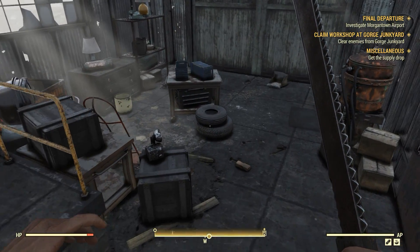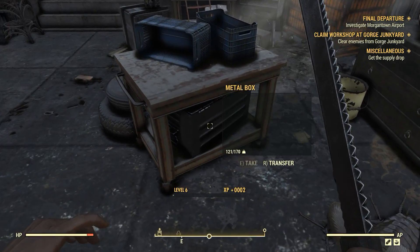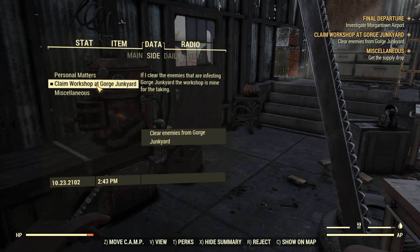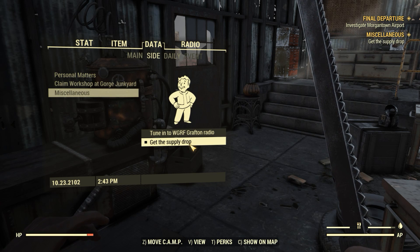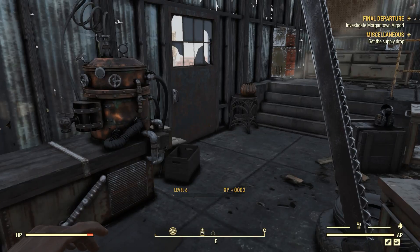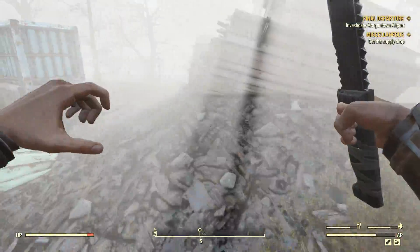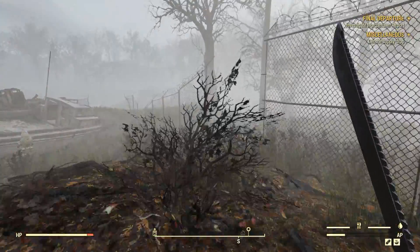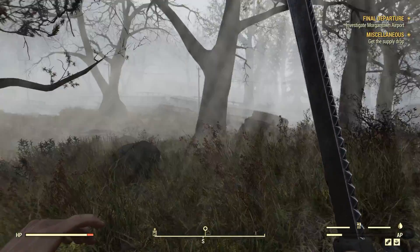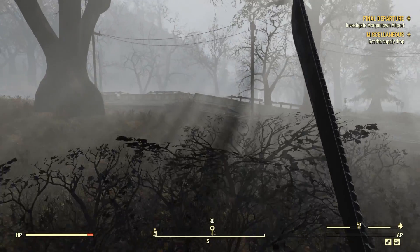It's now telling me to pick up a supply drop and claim the workshop. Where's the supply drop? It's not too far away — we'll come back to this place because supply drops sometimes have good weapons in them. I'll come back for you, Protectron. Yeah, that's less than 100 meters away, we're going to that.